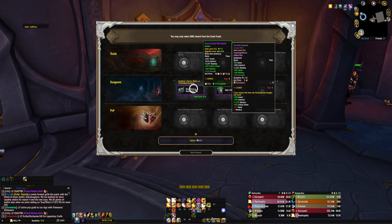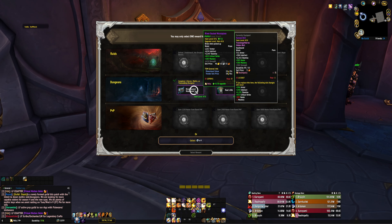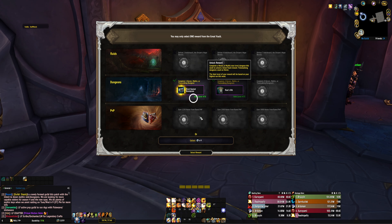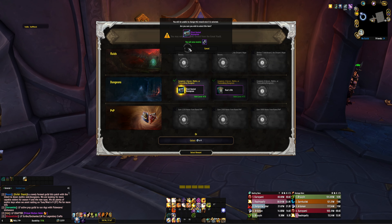We did have a 424 waist, so this is a really good upgrade. Our back is 457, so we're not going to get as much value there. For the waist we'll be getting 1200 stamina and 240 intellect, versus just 60 intellect and 300 stamina for the back. We'll definitely go with the waist, select that, and move on to the Monk next.